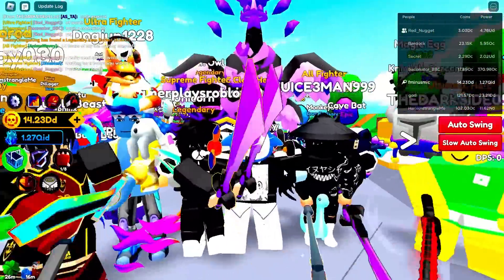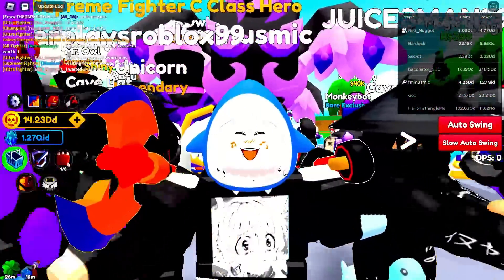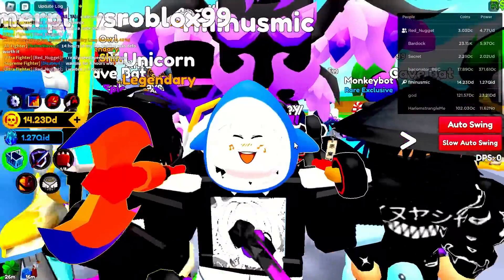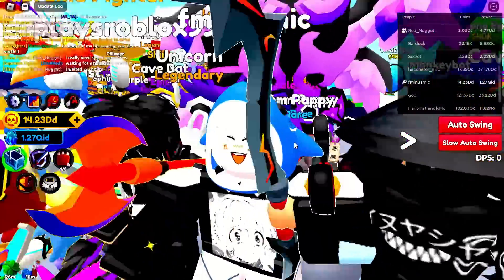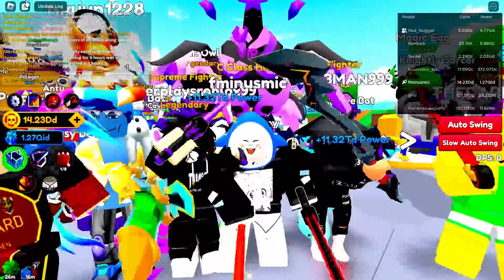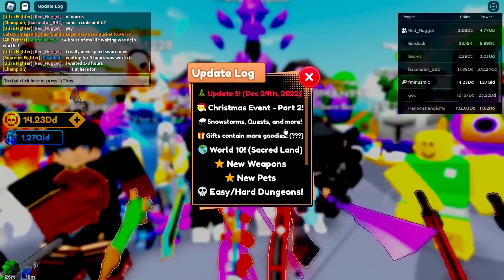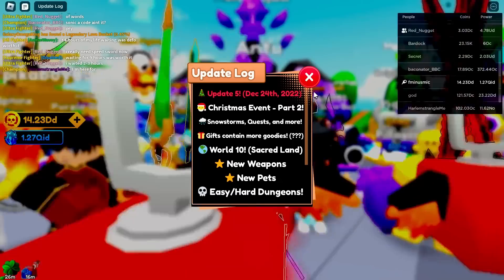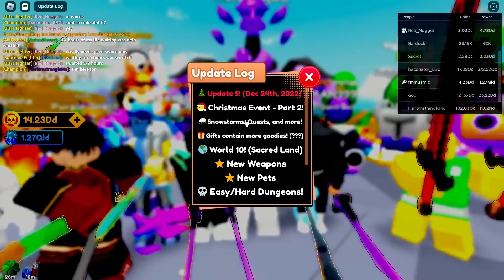With the new quests you guys can get a free auto clicker, free permanent power boost, a damage boost, faster egg opening, and faster swing speed - they all added it to Update 5 of this Christmas event.